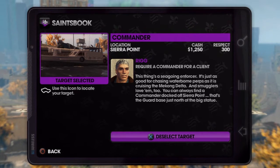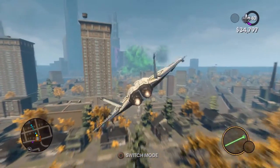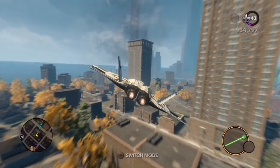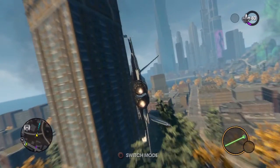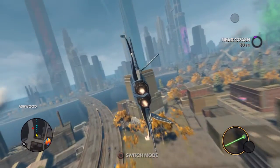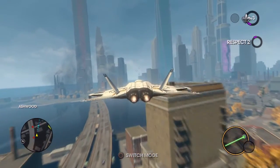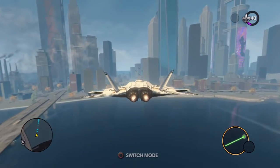Hey guys, doing another walkthrough for Saints Row the Third. This time it's a commando, which is like an assault boat or patrol boat of some sort - a ship we need to hijack. It's located at the military base, or the National Guard base I think it is. I'm sure you all know where that is, but we just need to head over there.